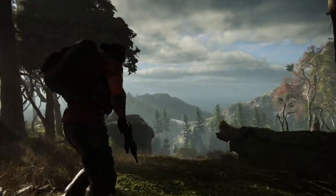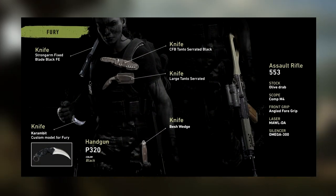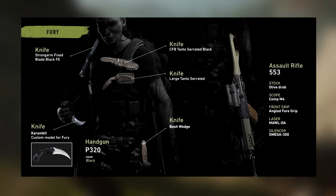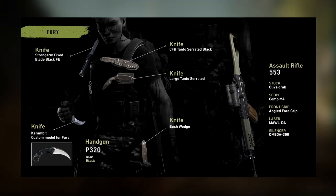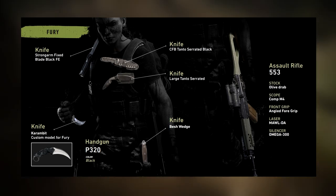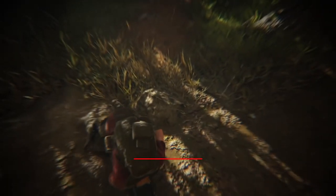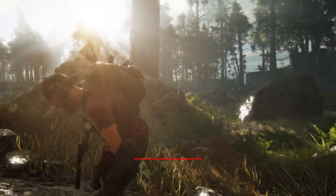Moving on, we're going to take a look at the setup they have for Fury. It shows her using a 553 with a Comp M4 scope, an angled foregrip, a modular advanced weapon laser, and an Omega 300 silencer. As you can see, for melee weapons Fury is packed with knives, including the custom and exclusive Karambit only available with Fury that I showed in yesterday's video, which I'm showing on screen right now.